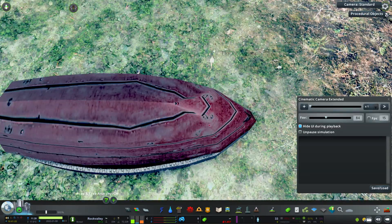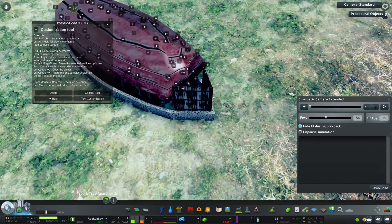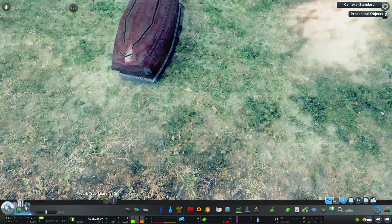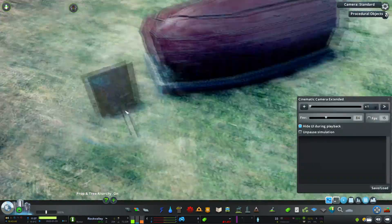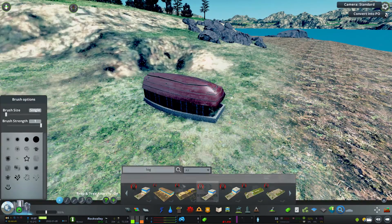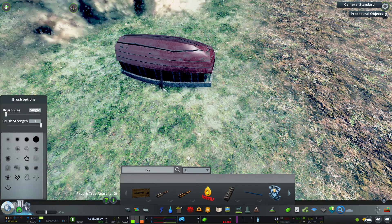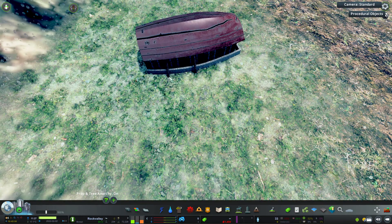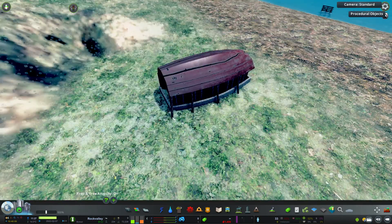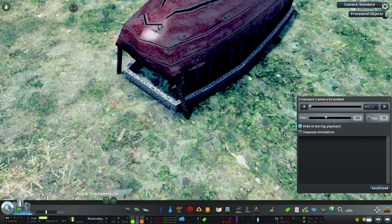Procedural Objects lets you edit each individual vertex, which is incredibly powerful in Cities Skylines — it's essentially real-time 3D modeling. You can see I use it here to cut off the end of the boathouse where the entrance is, because I needed the doors to be able to open. I'm also using a log and rotating it vertically with Procedural Objects to create nice support pillars on the sides.